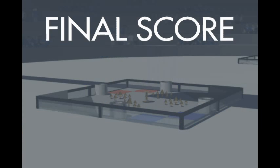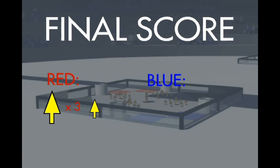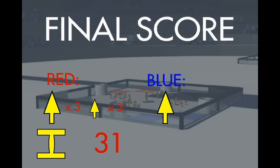Let's tally up the score to see who has won. Red team scored three large tops and three small tops with a ten point dumbbell bonus, making a final score of 31 points. Blue team wins the match.